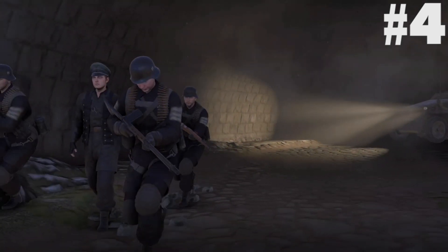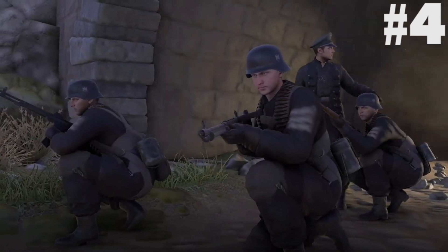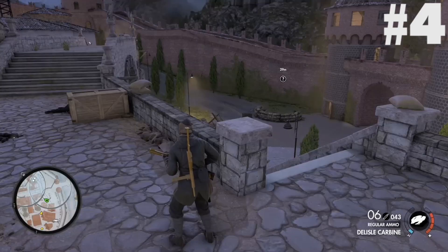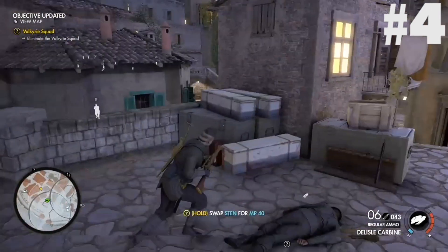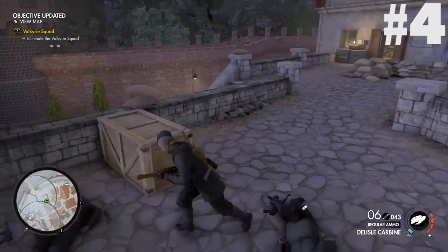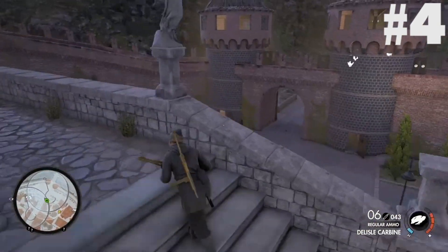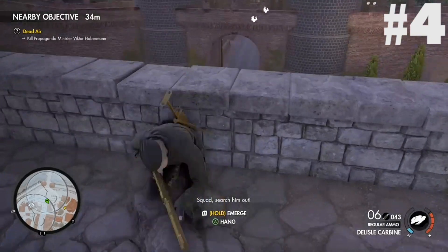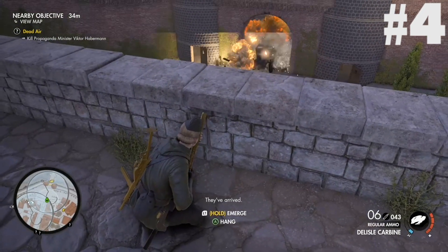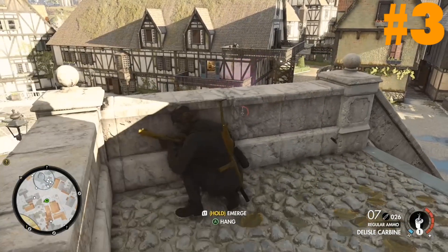In 4th place we have Deathstorm 2. Deathstorm 2 is an excellent level with interesting and varied objectives, an excellent layout, fantastic sightlines and some of the best combat locations in the series. I've talked more in depth about this level in my mission ranking video, but in short, Deathstorm 2 is as close to perfect as we've got. But not for long!